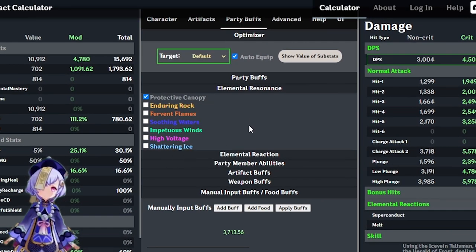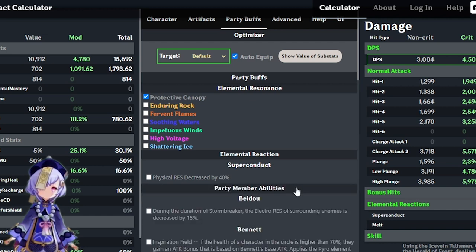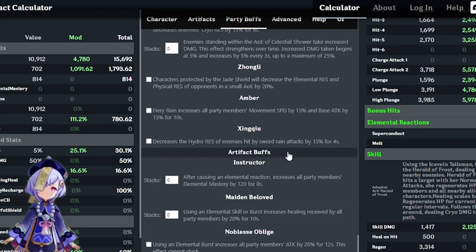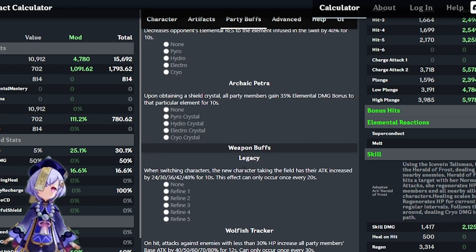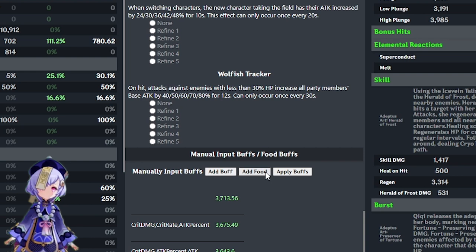Moving on to Party Buffs: first you can choose the elemental resonance, which is color-coded for convenience. Then you can choose elemental reactions — for example, superconduct decreases physical resistance by 40%. You can apply party member abilities such as Bennett's Inspiration Field, artifact buffs like the Viridescent Venerer set which decreases elemental resistance to the swirled element by 40%, weapon buffs such as the Freedom-Sworn book that increases the on-field character's attack, and finally food buffs and other buffs.